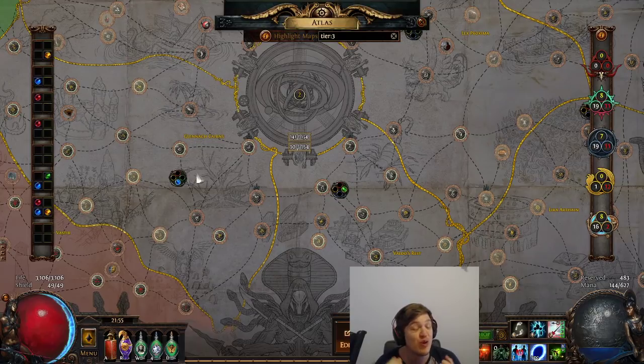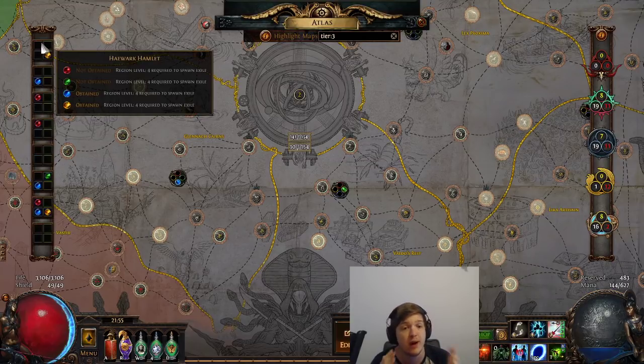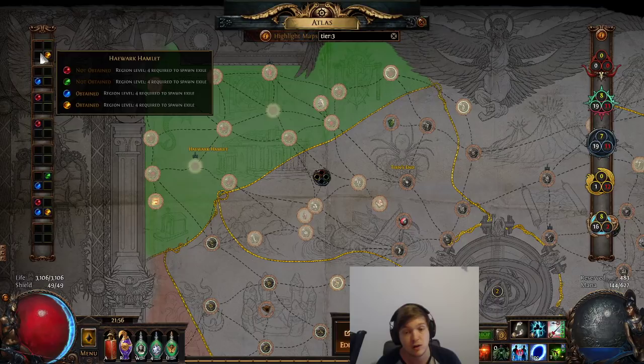After killing four Conquerors and getting four watch stones, you'll want to get another four. The farming method is the same — spam maps in the zone, do three different named maps — but there's a new rule that catches a lot of people out. Each region has a region level, which correlates to the number of watch stones socketed in that region. For example, if the atlas says 'region level four required to spawn an exile,' you need four watch stones in that area. Without them, you cannot spawn a Conqueror there no matter how many maps you run. On the first round this isn't required because it says region level zero — but from the second round onward, make sure watch stones are socketed in the area you're target farming.